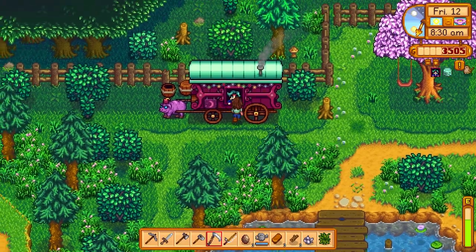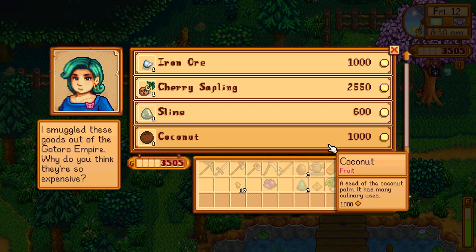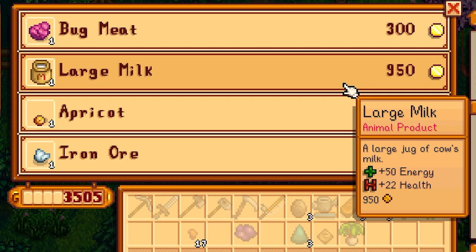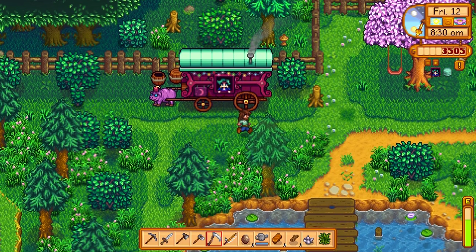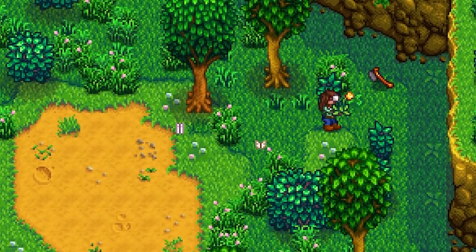Does she have anything good or something we can afford today? Seafoam pudding — yuck. A cherry sapling for $22.50. An apricot. Large milk — we can actually use that for one of the bundles, but we should really hold off on that type of stuff. We could grow a rare seed, but I think we're good for now. And there's Robin's lost axe — so we'll give that to her.